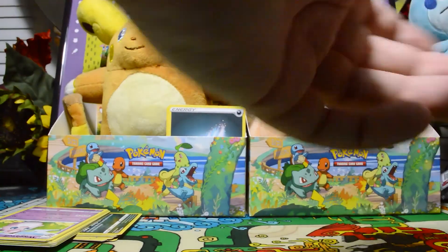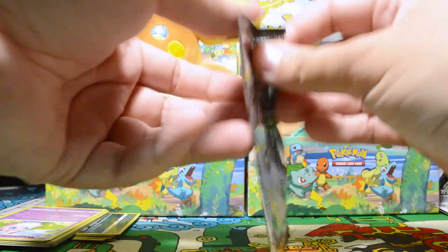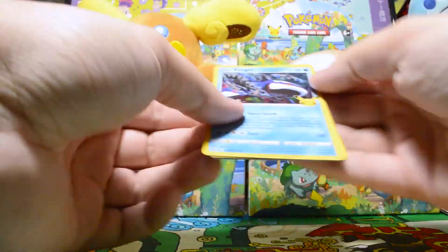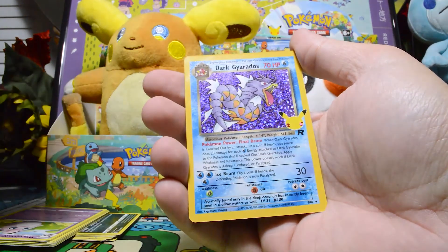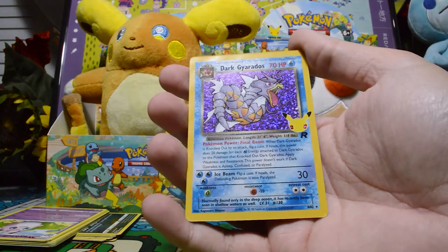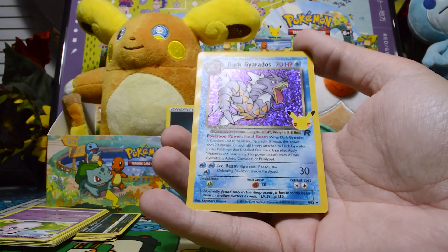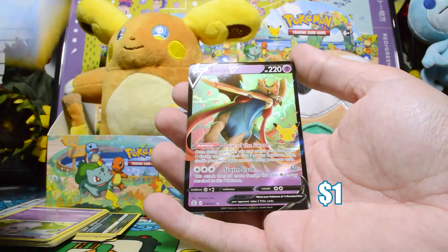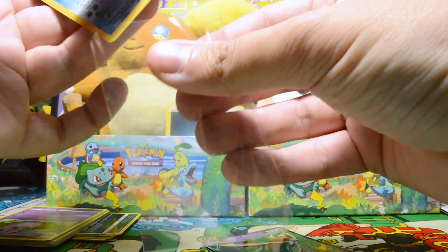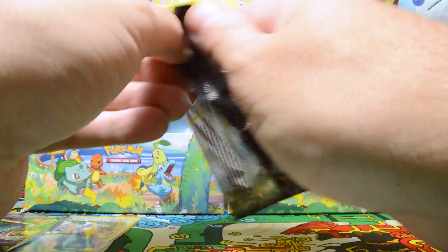Zero for two on the regular packs. But again, we don't expect much from those. The real fun is in the Celebrations, which I am ever so excited to get back into. So let's do it. Throw the code card. And we have: Kyogre, Eevee, a Dark Gyarados — awesome throwback card, I think I used to have this way back when I was a kid. It's really cool to have a fresh new one. And on the end, we have a Zacian V. A V card and a throwback — I would say that is a great start to the Celebrations tonight.